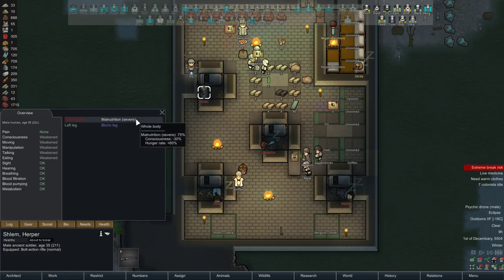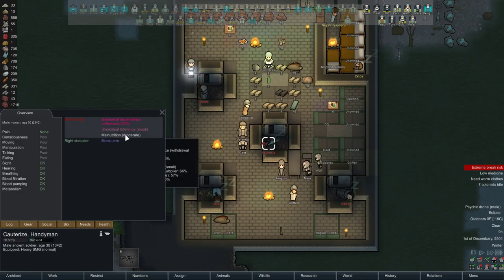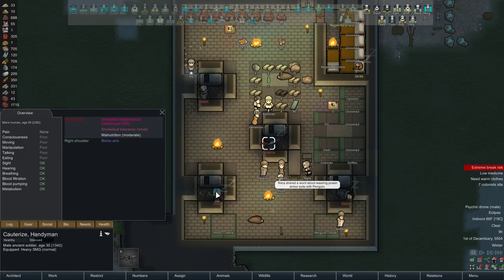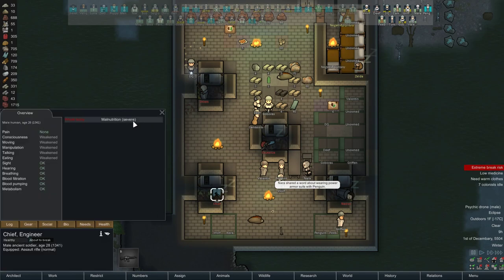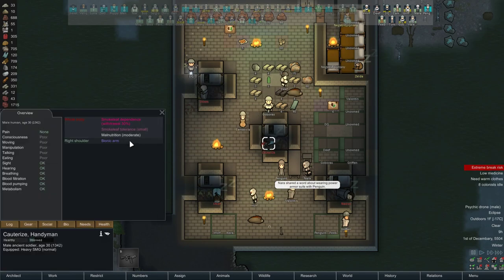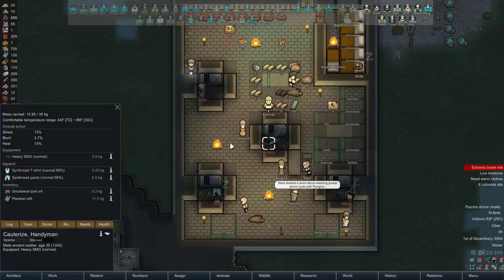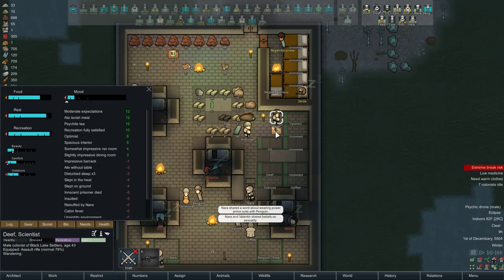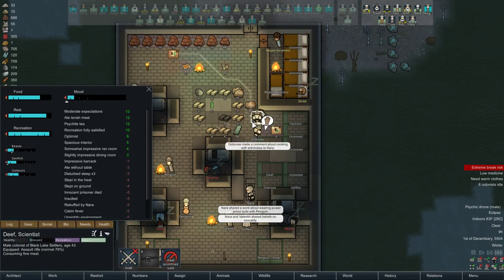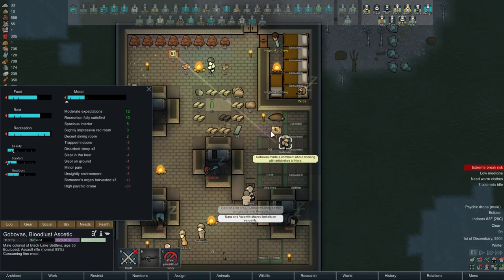The drone is what's driving them crazy. That's really not going to make things easier. Now that we have everyone here, let's go ahead and set up the caravan pack spot. Restrict animals to shelter — and in a minute I'll have them pack up. Shlem's really close to going down, then the Clocks. Cauterize is going to be last — I don't know why she's so much slower, maybe she had food on her person which allowed her to resist.